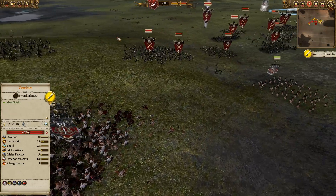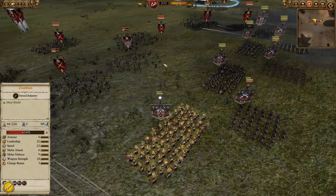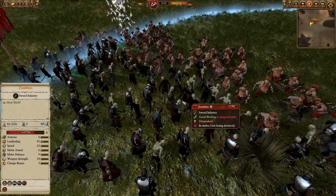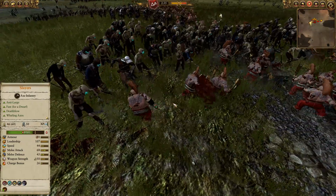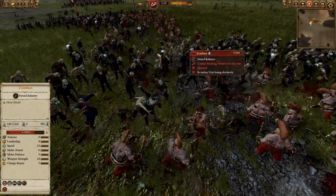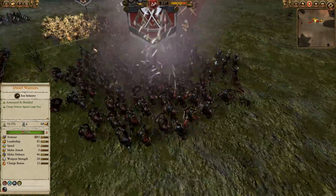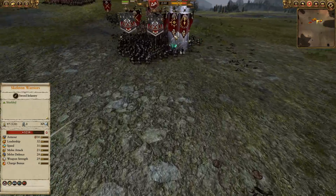Then we're going to get hit by Skeleton Spearmen. Zombies all over the place. The Thunderers are being held behind the line in a checkerboard fashion, going to be able to fire into the approaching undead. On the right flank our Slayers have hit the units of Zombies and are just carving their way through them, racking up huge numbers of kills. Zombies do not stand a chance. I do have the Dry Reins reskin mod, so some of these Zombies look freaking amazing with little armor and helmets — really good mod, definitely consider picking it up.